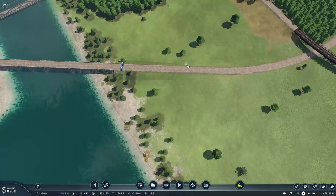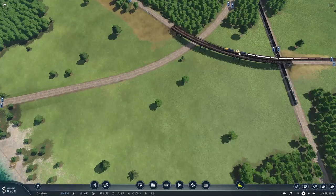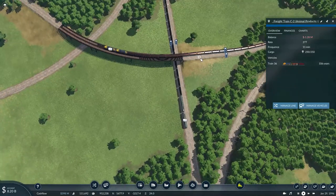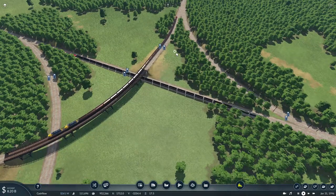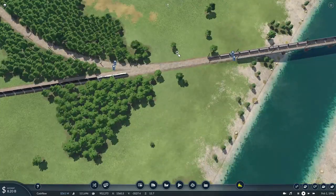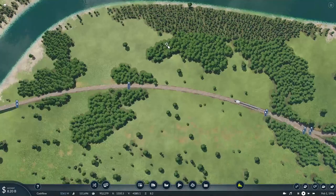Now with that out of the way, we might as well look at some of the other traffic that might need to be worked on. Why is this train of livestock going that way? It should not be. Well, it was possibly due to the changes I made with the main line.